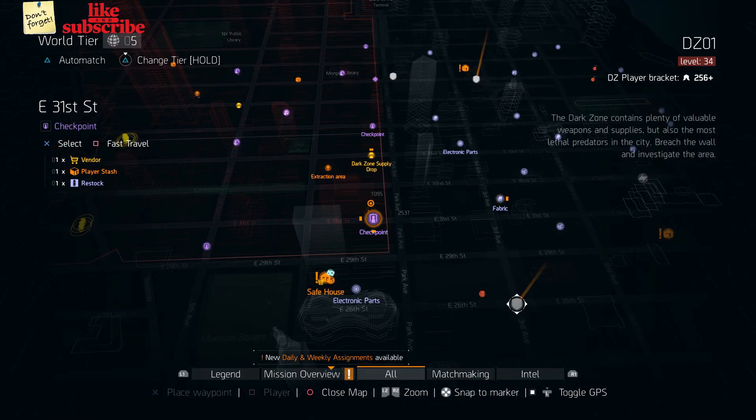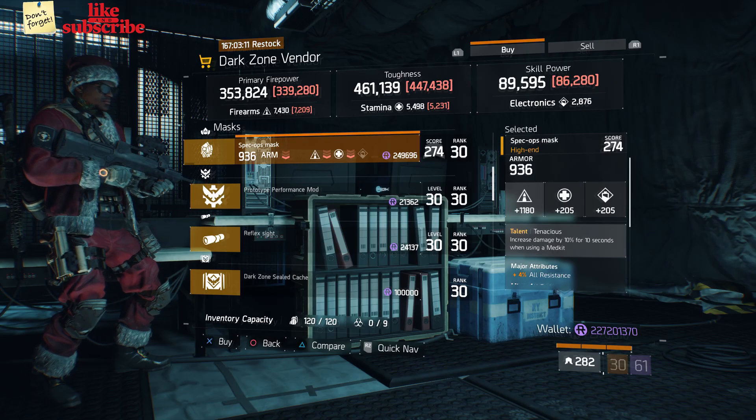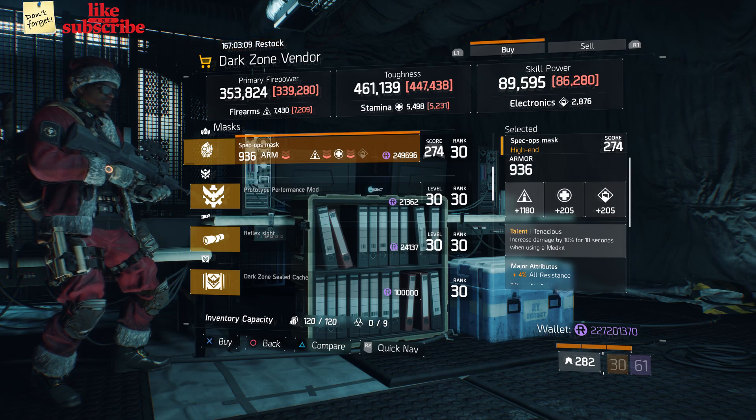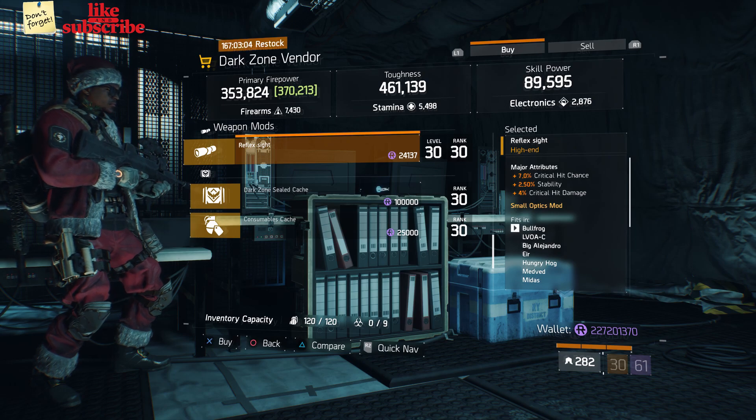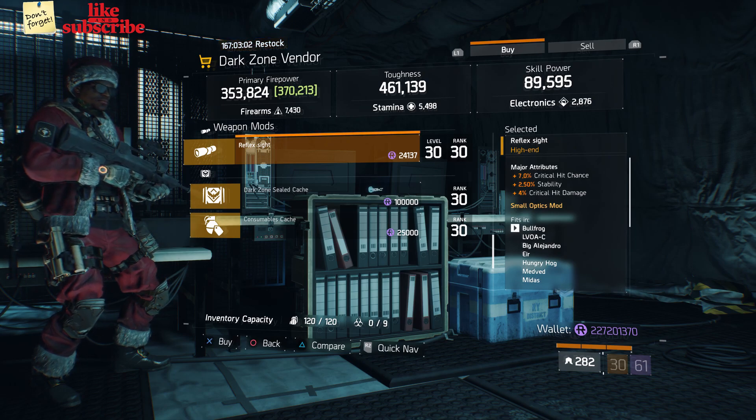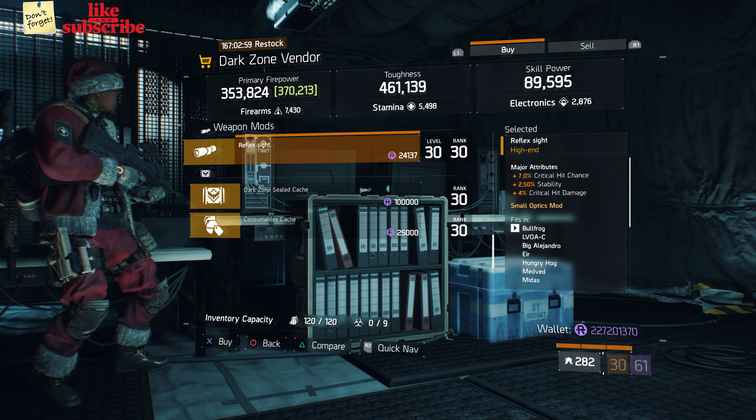For our next gear items, head over to East 31st Street Checkpoint. Here the Dark Zone Vendor has a Spec Ops Mask with Talent Tenacious. Also here we got a Reflex Sight with 7% Critical Chance, 2.50% Stability, and 4% Critical Damage.